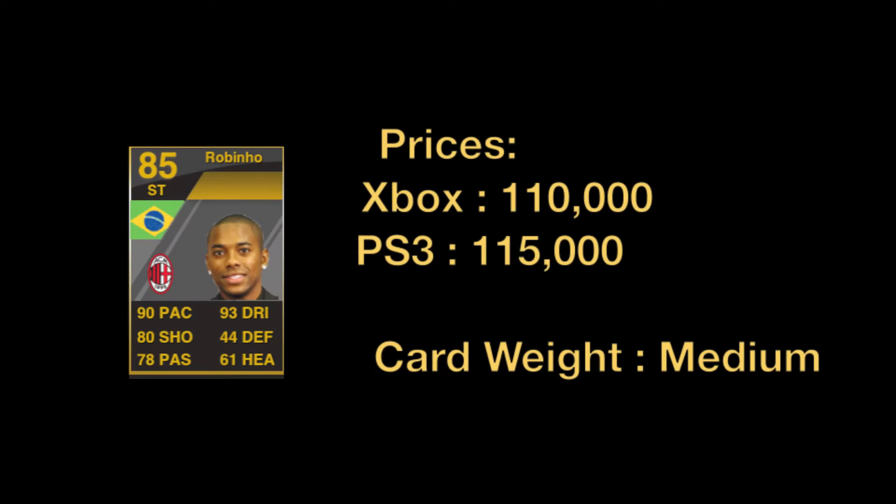Hey guys, what is up? Today I'm going to be bringing you a review of Inform Rubinio, the 85 version — 90 pace, 93 dribbling, 80 shot, 78 passing and 61 heading.